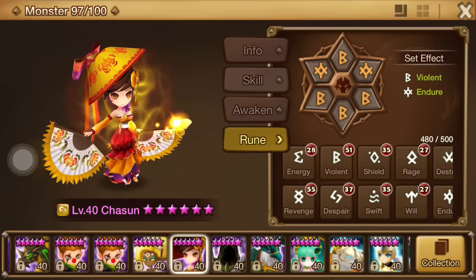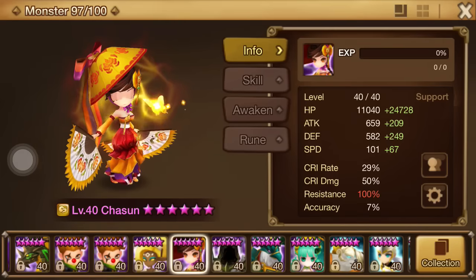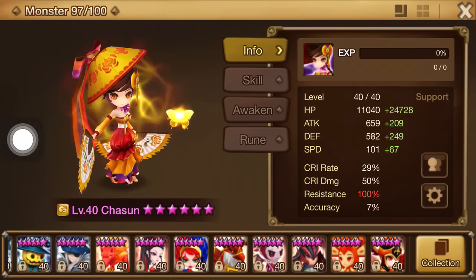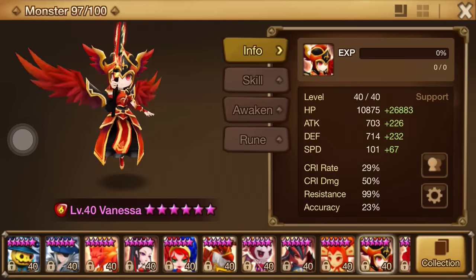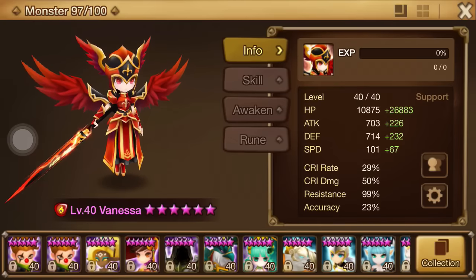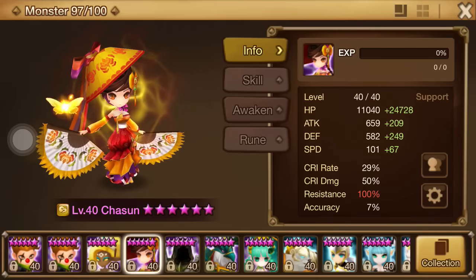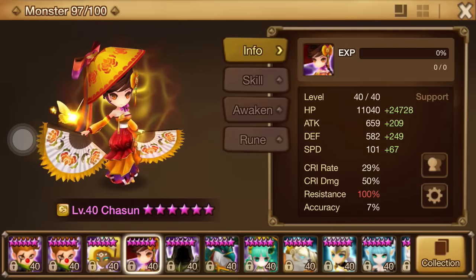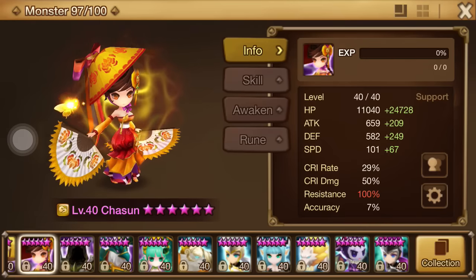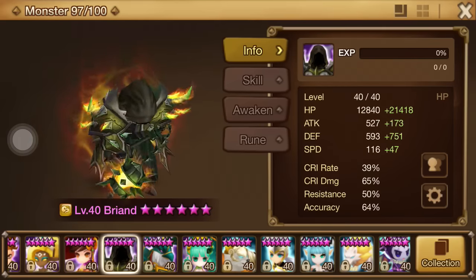Shasun — Violent Endure, Hit Point, Hit Point, Hit Point. Reason I'm going triple hit points is because I already have the speed I want. In my arena defense comp her speed is at the exact amount of Vanessa's but Vanessa will go first, so I made sure that Vanessa always goes first and Shasun goes next. If Theo or Orion were to die and Vanessa revives them, Shasun goes right after and uses her Fallen Blossoms to get the job done if it's available, or heals if not.